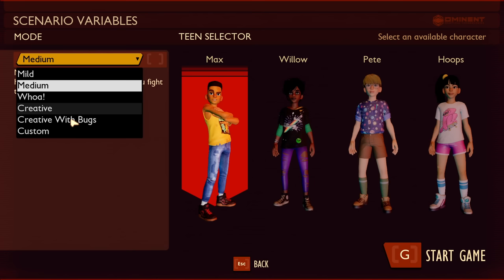Mild is easier, low is more difficult. You can later on change the game to a custom game mode. So what I would recommend is when you're starting a new save, go with mild, medium, or low. If it's the first time playing through and you want to earn achievements, once you've unlocked all the achievements, you can change it to custom, or on a second playthrough you can use the custom game mode.